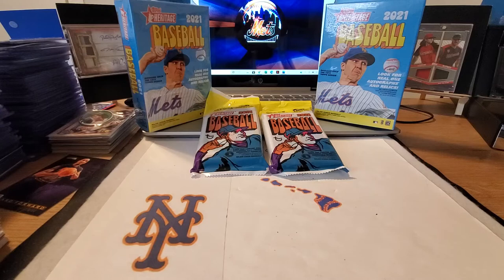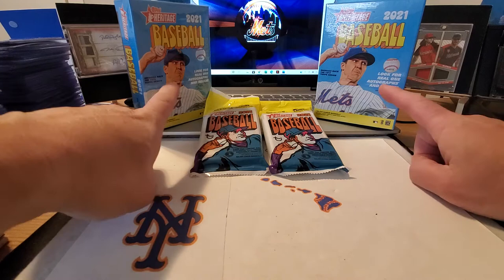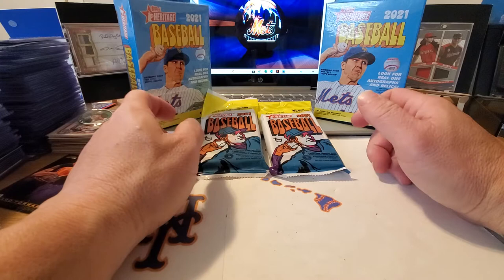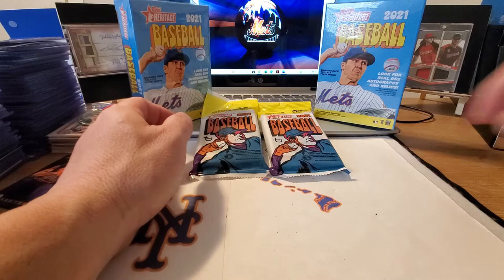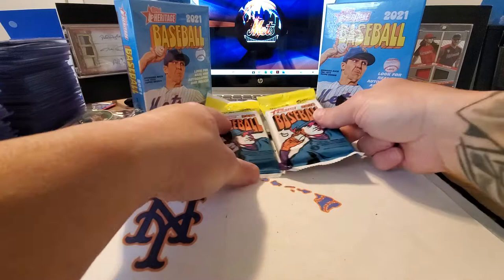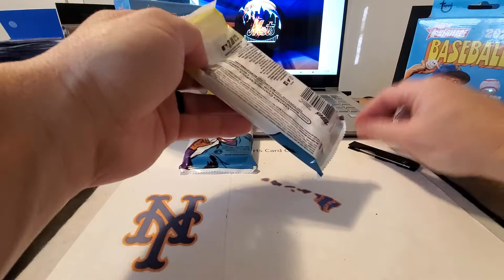Aloha guys, welcome back once again to another video. It's your boy from Kind Sports Collectibles and we are going to rip into two hangar boxes of Heritage 2021 as well as two hangar packs. Hopefully we can pull an auto — we did pull a Patrick Corbin on-card auto before, which was pretty awesome. I'm going to do a hanger pack first and then we'll do a box.